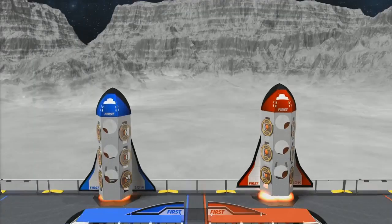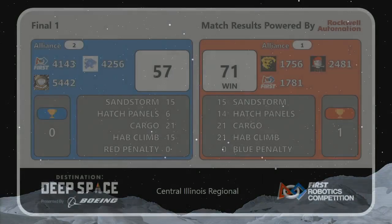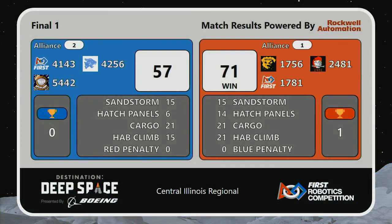Okay, we've got a score coming up. And it is the Red Alliance — they go up by a score of one to nothing, 71 to 57. They did do better in the Hab Climb.